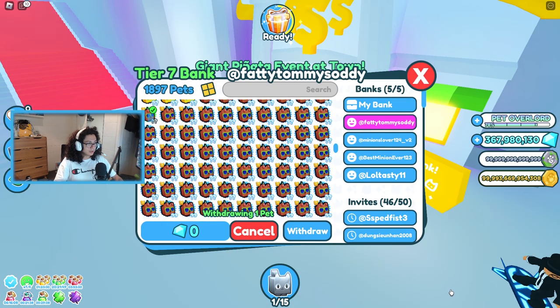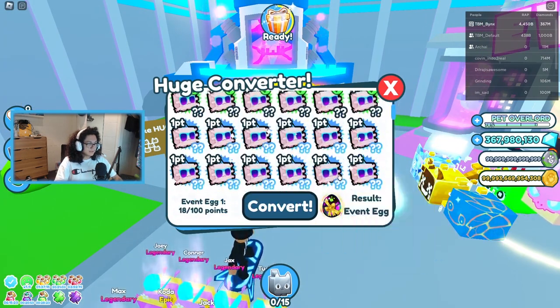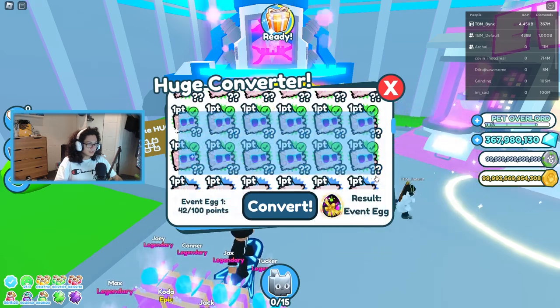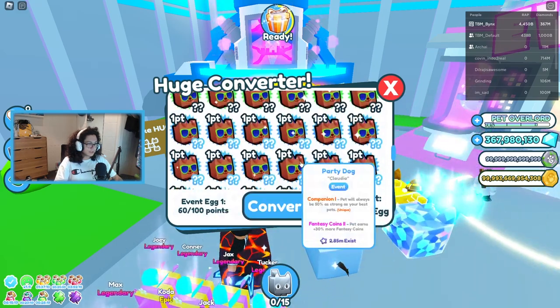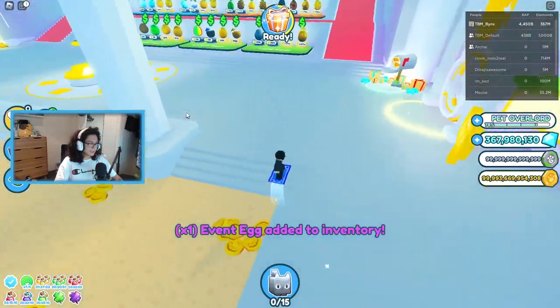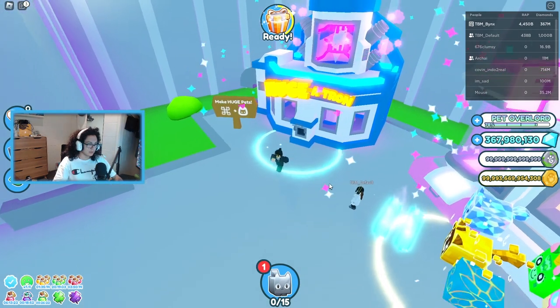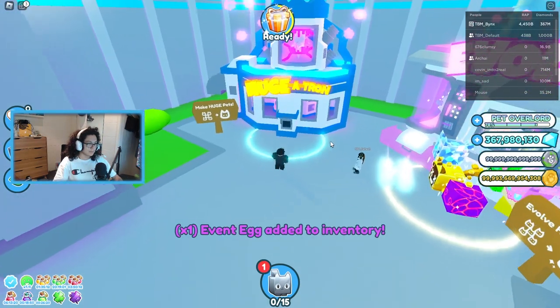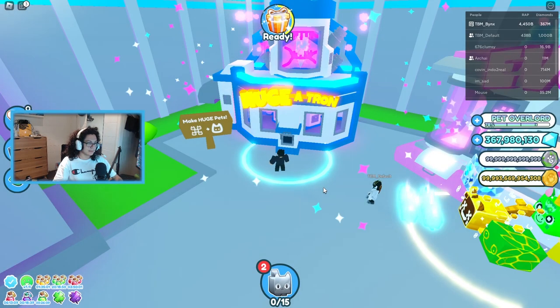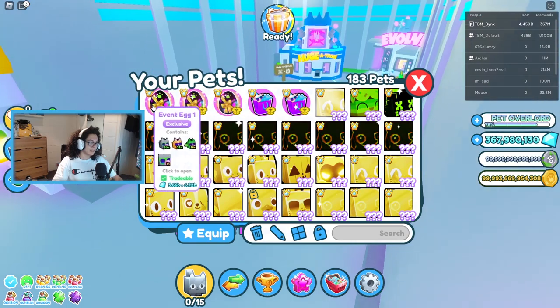Let's go ahead and withdraw some of the normals and put these in. Let's get another machine egg. What I'm going to do is quickly make three machine eggs so we can do a three-open here. Let's make one machine egg with 100 event pets. All right, let's make one more event egg. Now we have three event machine eggs.